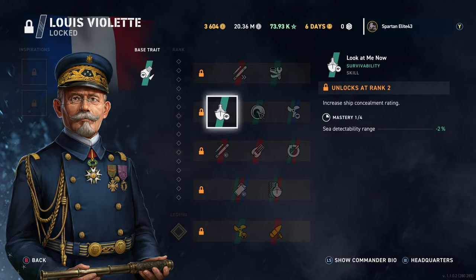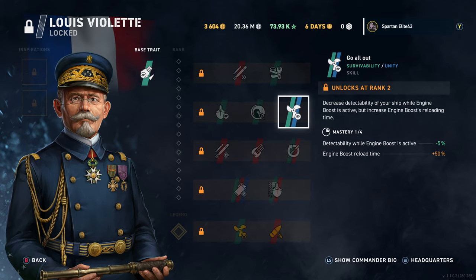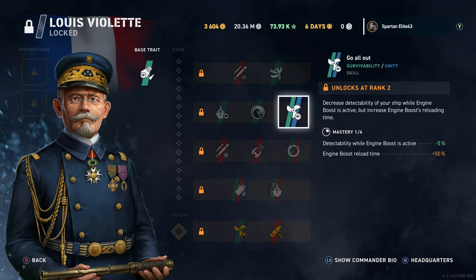Look at Me Now increases ship concealment rating by 2%. We also have increased maximum destroyer speed, with rudder shift time decreased — so that's maximum destroyer speed increase but rudder shift worsened. In a destroyer you don't really need to worry as much about that as on a battleship, but you've still got to be careful because you're used to being super nimble, and an extra half second could get you torped. You get an extra 2% concealment though, and you need to watch penalties at legendary ranks — at legendary 2 the penalties double.